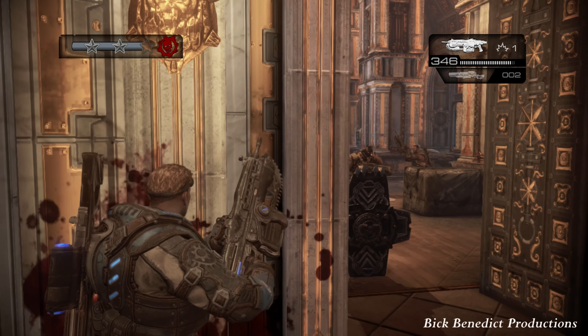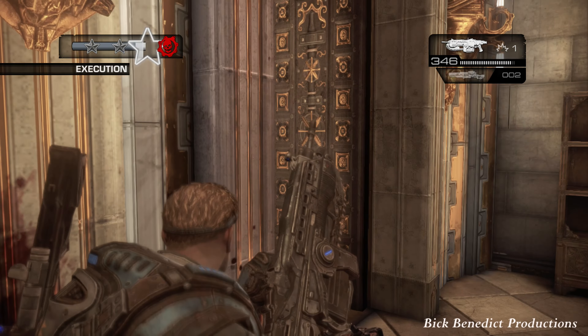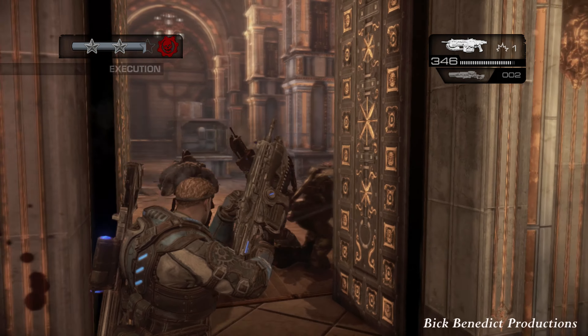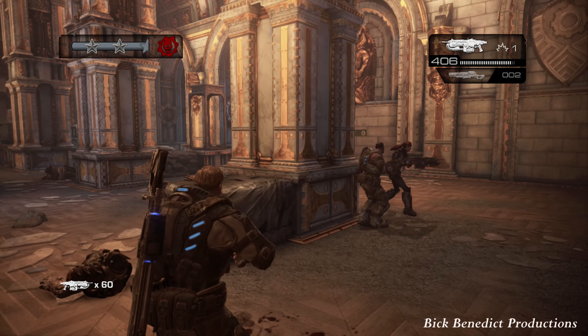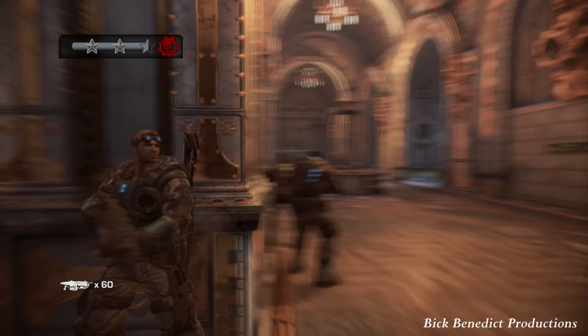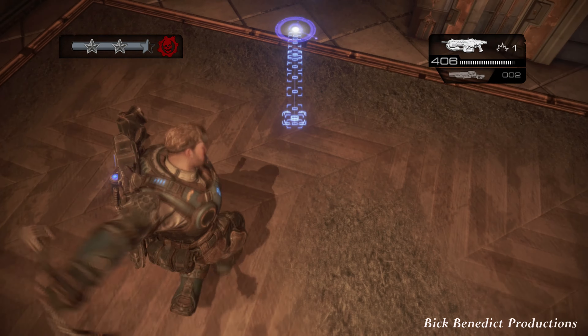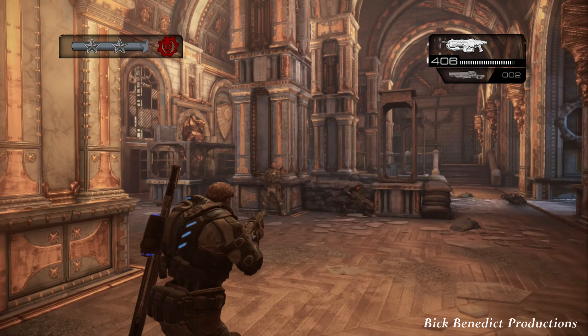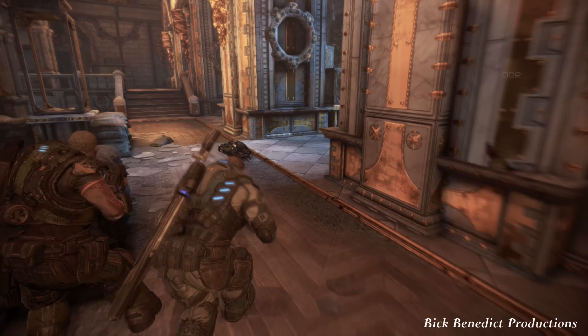Stand behind some cover and try to bait them over to you — you'll get execution points for executing enemies. Now you can either rush the last area from this side or the other side. I'm going to put a grenade down here because I know that's the door through which those wretches will come out.